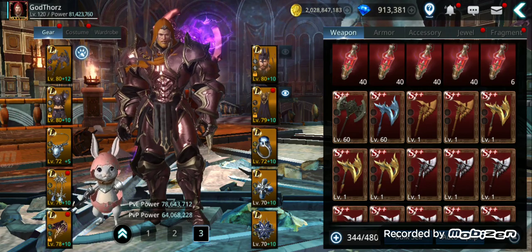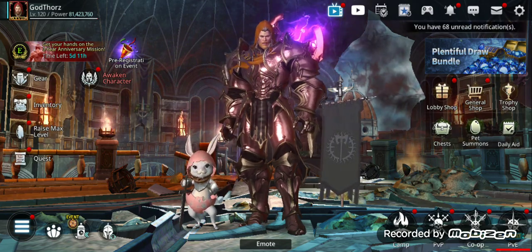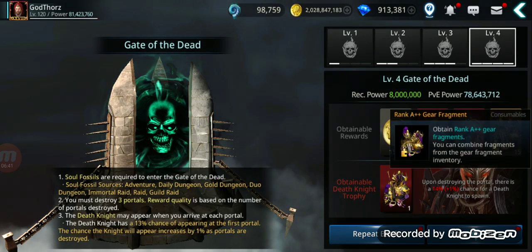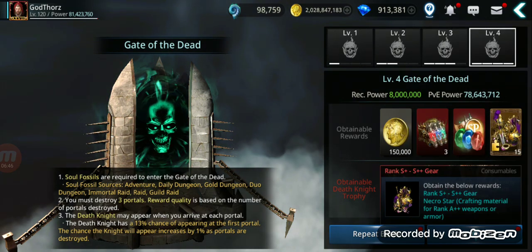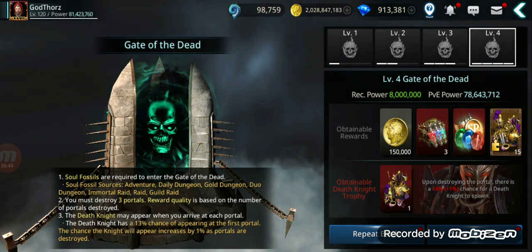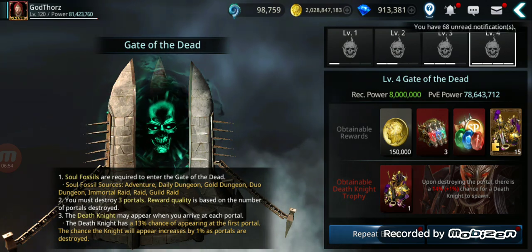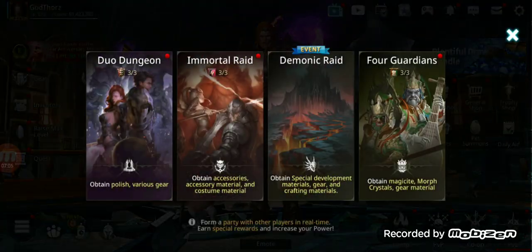One great way to farm S++ gear is Gate of the Dead — this gives you lots of gear fragments and if you're lucky a full S++ piece including accessories. If you farm this you get a lot of S++ gear.